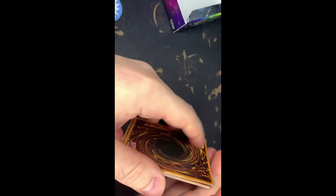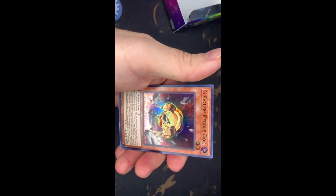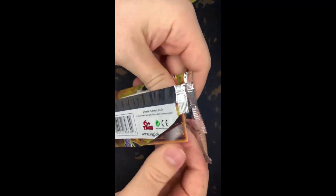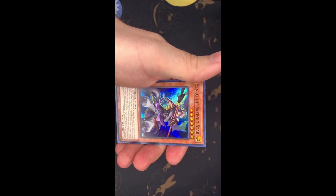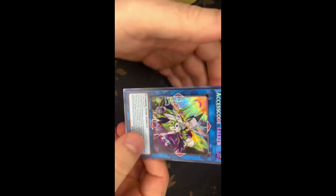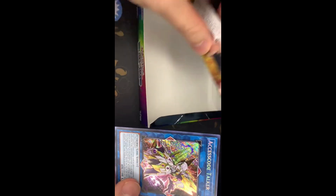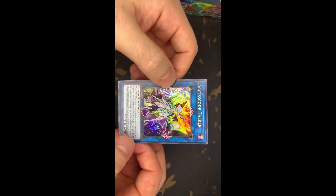Hey guys, welcome back — sorry about that, I had a little issue with my phone. So we have this pack to finish and one more pack after that. So far nothing too great. Crystal Beast, Impact Return, G Golem, Evidence, Crystal Beast. I really think I can get a Starlight with six booster boxes — I definitely think it's possible, I hope it's possible. Gadget Box, Snekko — let's go! It's not a Starlight, but it is... wow, last of the box. That's actually a very good last pull. I feel like we're one step closer to a Starlight card.